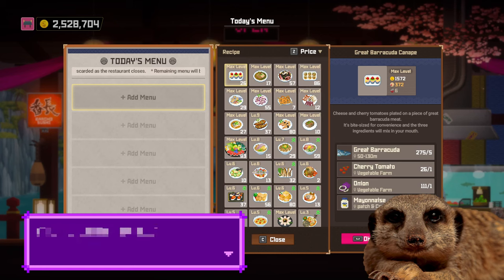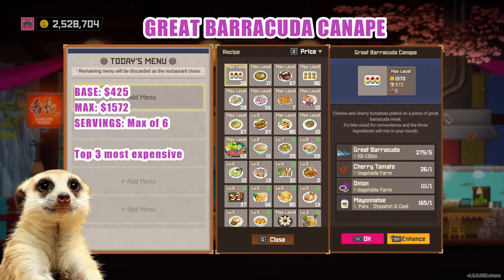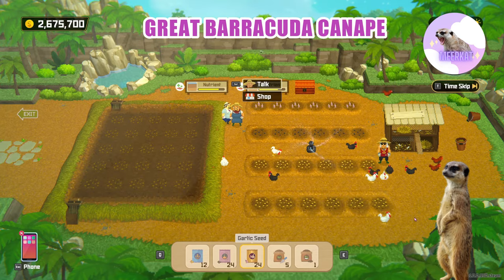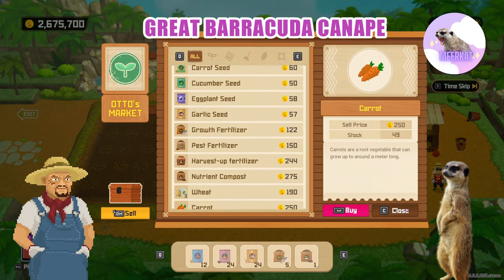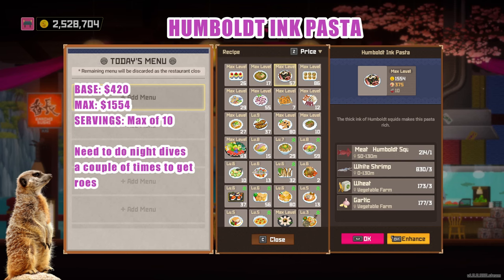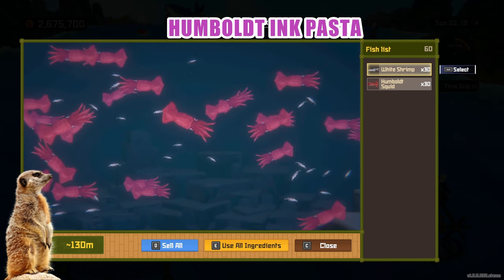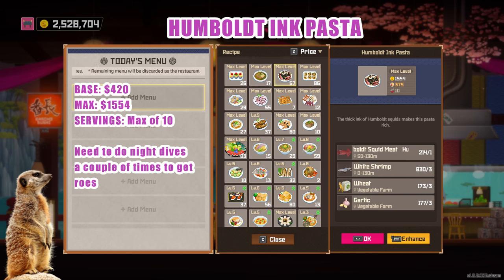Alternative dishes. If you find it hard to level some of the dishes in the lineup, here are some more recipes with similar ingredients. Great Barracuda Canapé — along with the Waptia and Sailfish, this is one of the top 3 most expensive dishes in game. The only difference from our lineup is the cherry tomato requirement. It may or may not be a deal breaker depending on how lazy you are in maintaining your vegetable farm supply — or you can just buy cherry tomatoes every day from Otto. Humbled Ink Pasta — if you're willing to sacrifice some sushi restaurant hours to get the roes for humbled squid and white shrimps, both of which can be caught in the evenings, then consider this dish. It sells for 420 base with a max of 1,554 and 10 dishes — a great option for replacing dishes with bull kelp requirements. Complete ingredients are humbled squid, white shrimp, wheat, and garlic.